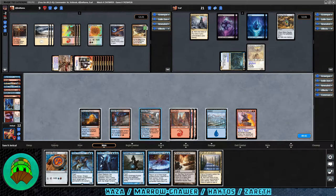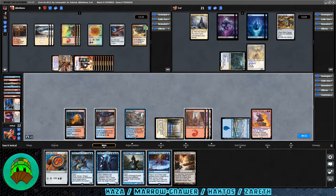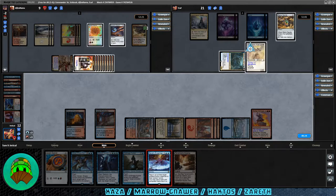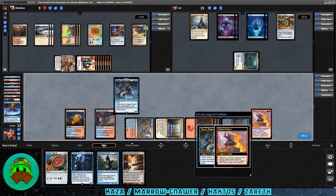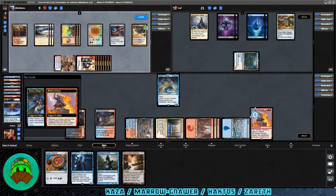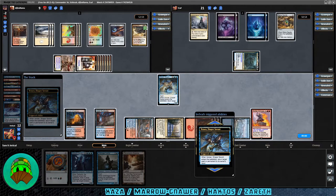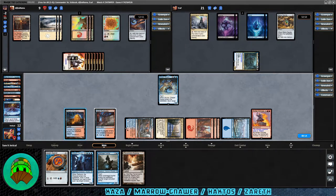Comes our turn, we get Path of Ancestry. Let's play it and then cast Baral's Expertise. Let's bounce the Battlegrace Angel and a couple of tokens — I had hoped to bounce the enchantment but only creatures and artifacts are valid targets. Then we'll put Venser down for free. We have a couple of triggers: Venser on the stack, bounce Assemble the Legion. Molten Echoes triggers — we have to pick which copy to keep; we'll keep the original. Another Venser trigger: let's bounce Haktos. Then play the Izzet Signet and pass.